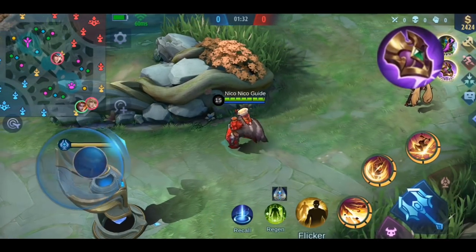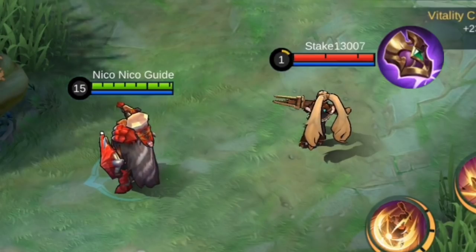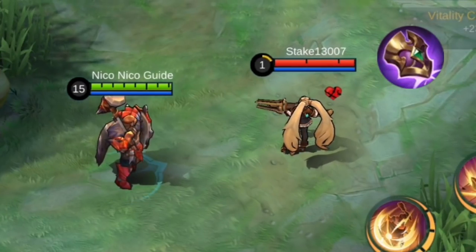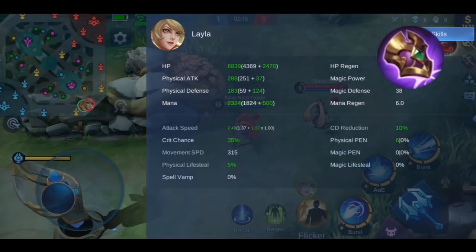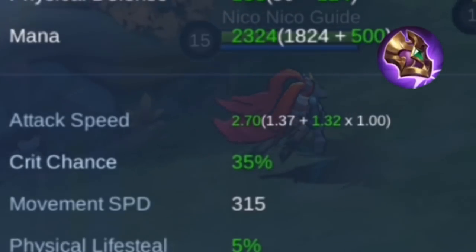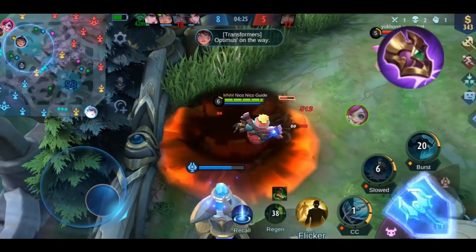Let's get into the demonstration. I'm using Tigreal for the demonstration. Once I get near bot Layla, you can see the broken heart symbol appear — that means the Life Drain effect is active. You need to be quite close to the enemy to activate the effect. Bot Layla has Dominance Ice equipped, and the attack speed of my tank Layla goes down from 2.70 to 2.40.